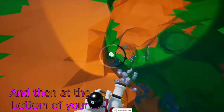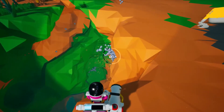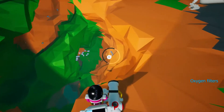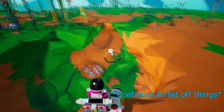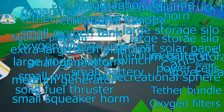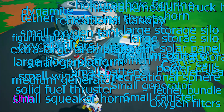At the bottom of your inventory you can print some things. Like what? Things — I can print oxygen filters, small canister, small generator, a beacon. Tether bundle, oxygen filters — so I already made a tether bundle — and small canister and a small generator.